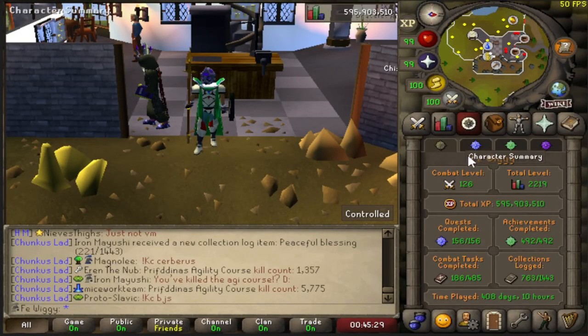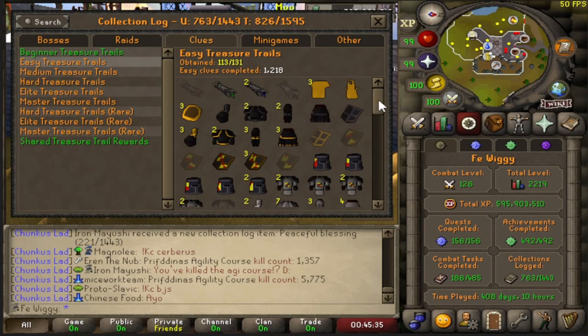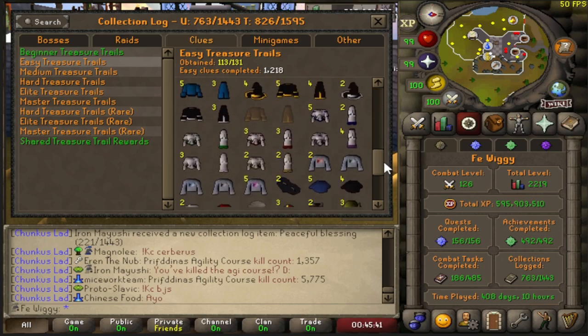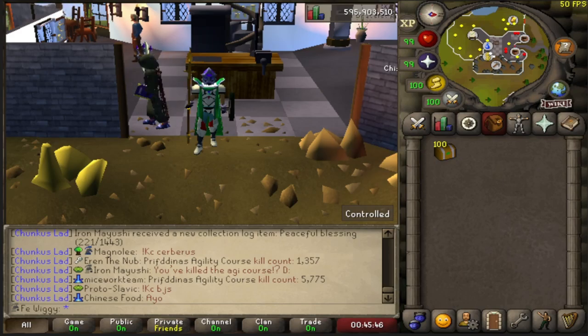Loot from another 100 easy clues. Let's see — the collection log is looking like this, 113 out of 131. I still need some of the more rare items, so wish me luck.